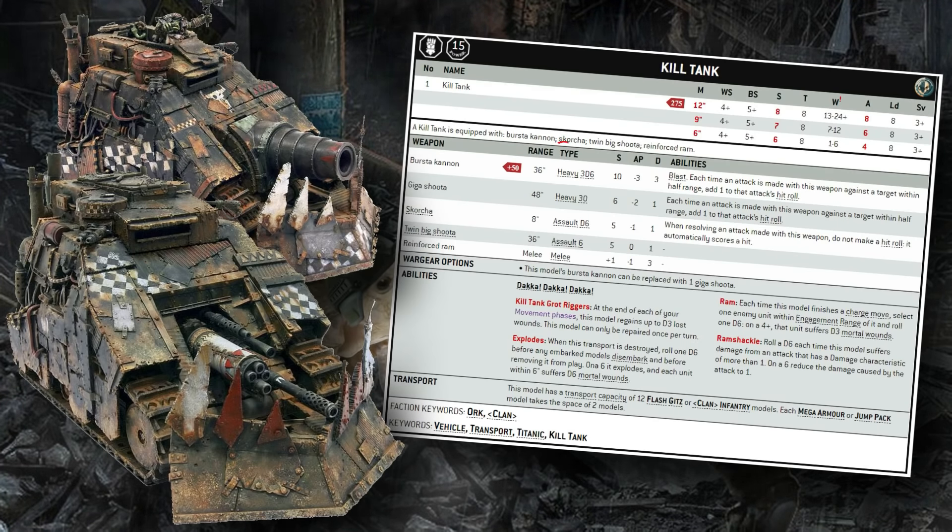The tank comes stock with a couple of weapons: a Scorcha and a twin big shoota built in. It also has a special melee profile called the Reinforced Ram, which hits for +1 strength, -1 AP, for 3 flat damage — coming in at strength 9 on its top profile. Unfortunately, only a 4+ weapon skill and only -1 AP means you're not really converting many of these hits effectively. The big headliner on its damage output is its selection of ranged attacks and the two big guns it can fit on top.